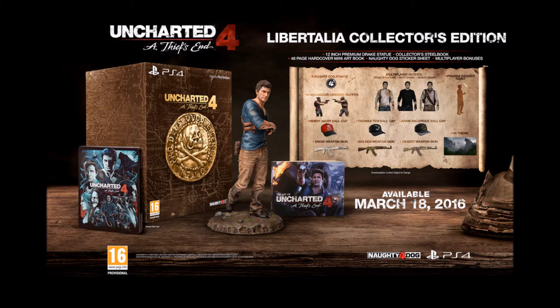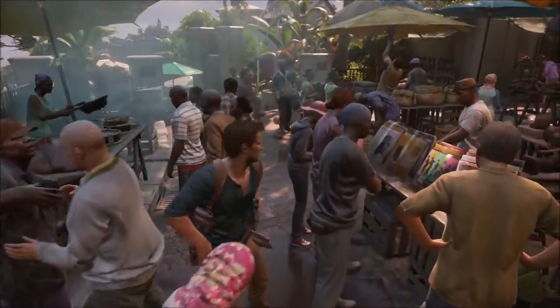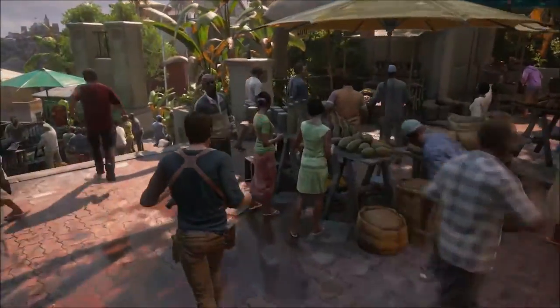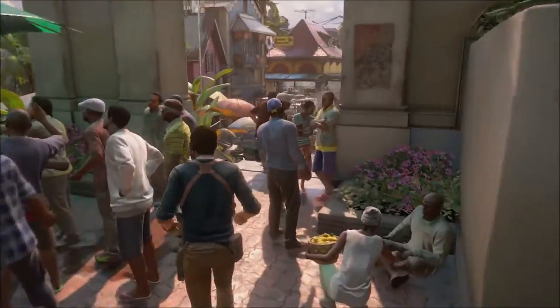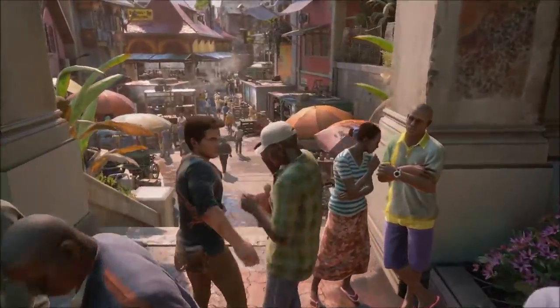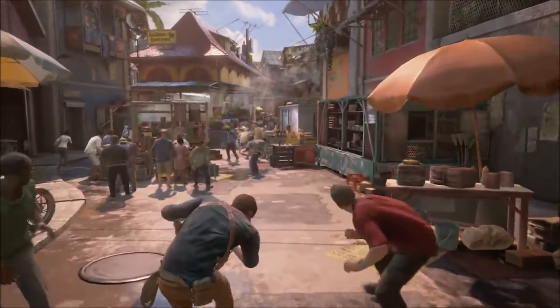The next thing included is the Madagascar sidekick outfits, which look like skins for your characters online. There's also a brand new taunt called the Parabola Dagger taunt. Finally, you also get the Uncharted 4 dynamic theme — this is the first time I believe I've seen a physical release of a game include a dynamic theme, which is pretty great to see.